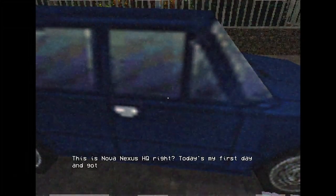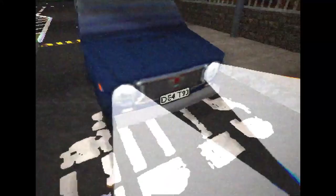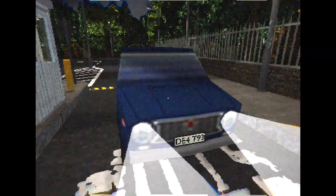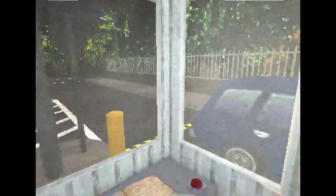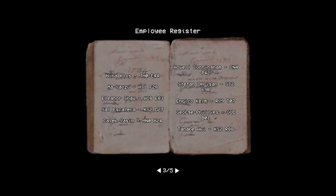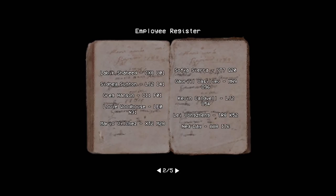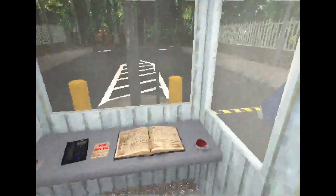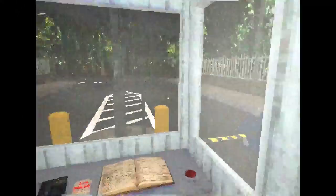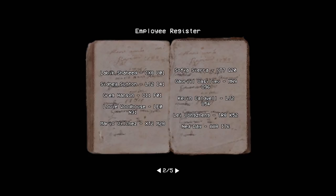Hi there. This is Nova Nexus HQ, right? Today's my first day and I got a little lost running late — mind letting me in? Yeah right, with the license plate D-E-A-T-49. No, thank you. Hell no. Are there any more letters? I don't see DEAT49 anywhere on the register. I was going to tell him no. Let's do a thorough search. I'm just paranoid as hell now — I can't really think. Stress: 9,000.